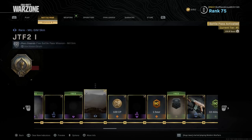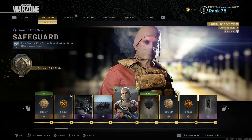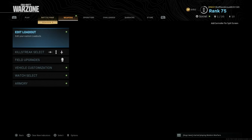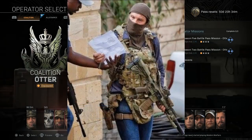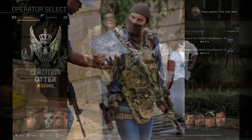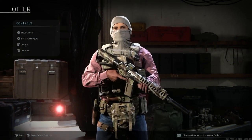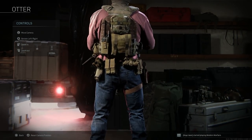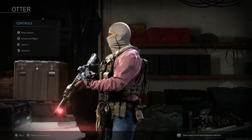Now moving up to tier 10, which is possibly one of the best milsim operators we've gotten so far. I built an M4 similar to a Colt CA7 to go with this operator. This is the 'Safeguard' skin for Otter, based on a real-world unknown SAS officer who was deployed in Kenya during a hostage situation, I believe in 2019. He essentially acted alone, doing reconnaissance and extracting a lot of hostages.